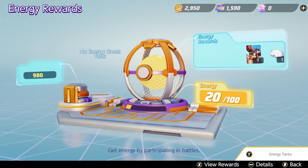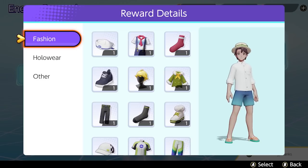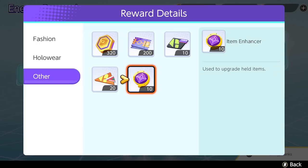The energy reward system is really fun when you use it for its free functionality, but I do not recommend paying to get more out of it unless you seriously just have a ton of money to throw at this game. The way the free version works is after every game you gain a little bit of energy. Once you've accumulated 100 energy, you get to roll the dice and randomly earn something for free from the list of potential rewards — anything from a trainer cosmetic to a coveted item enhancer. Due to the randomness of the rewards, I do not recommend spending money on the energy reward system as a method of progression.